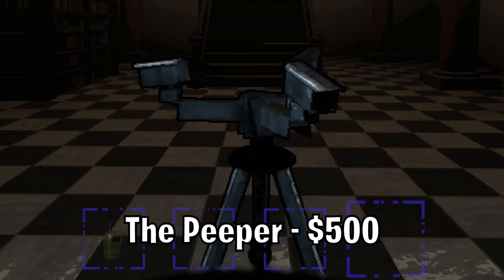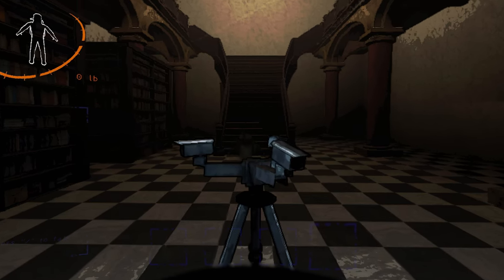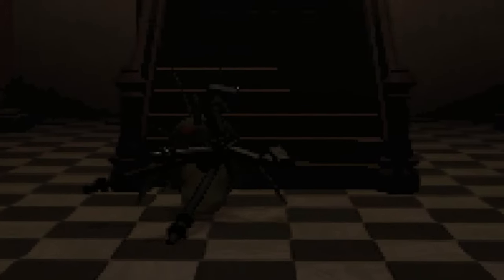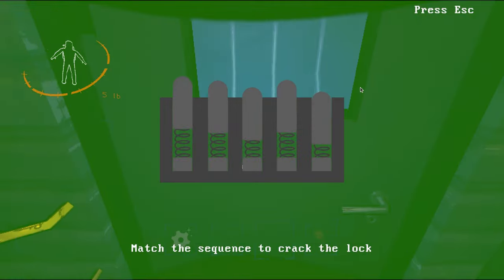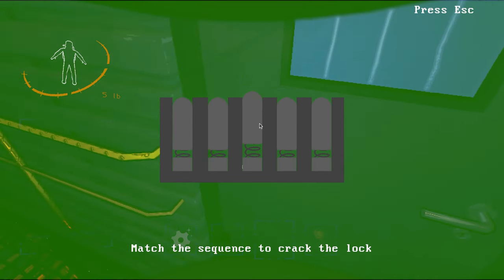The Peeper. This item just looks at coil heads for you. Just be aware these cheeky little shits will try to take the item back to their nest. The Locksmith. If you run up to a locked door, a memory game will pop up. Strike the pins in the order they flash to unlock the door.